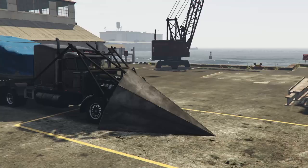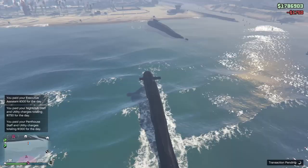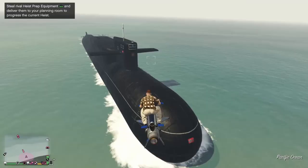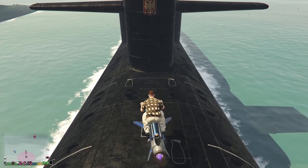Before you go into the next prep, go down to Vespucci Beach and call in your submarine from there. Then drive your submarine a little bit up on land — not too far, just enough to feel the ground. This gives your Oppressor a hover landing. Now get your Oppressor and land it on your submarine so you can exit and hop right on it.